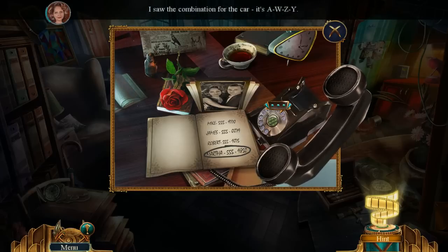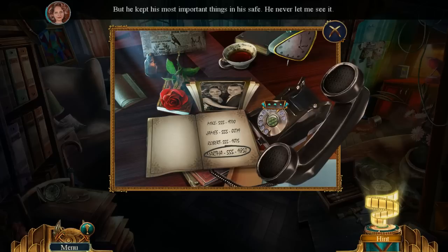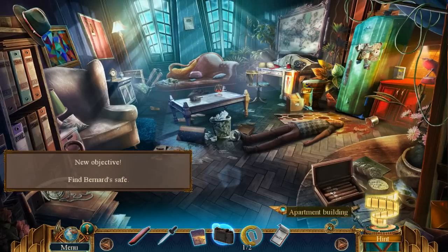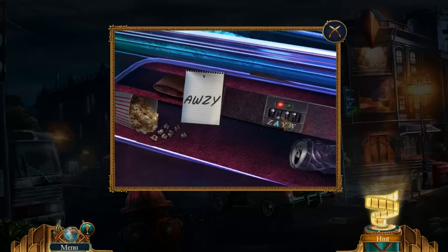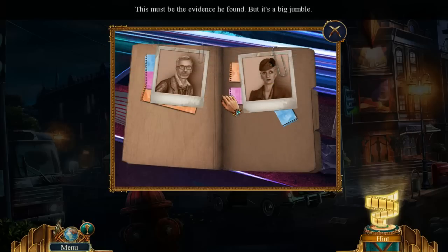I saw the combination for the car — it's A-W-Z-Y. But he kept his most important things in his safe. He never let me see it. Looks like I should check out Bernard's car. Samantha! Bernard, I managed to steal one of the projectors — it can change a person's appearance. Hide everything in your secret room and lay low until further notice. That device was probably why he was killed — to find the secret room. This must be the evidence he found, but it's a bit jumbled.